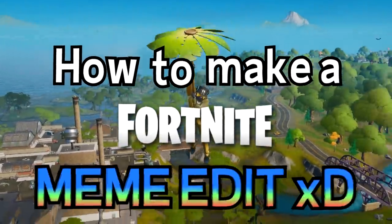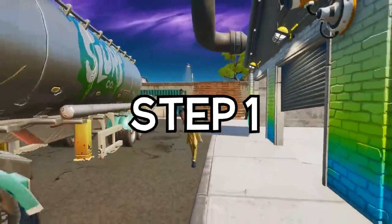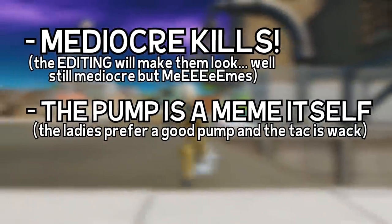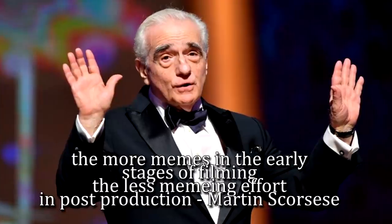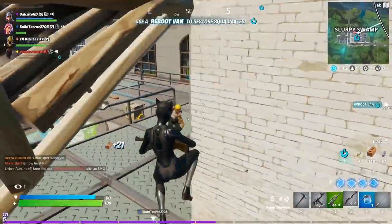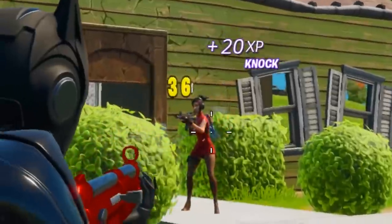Welcome to how to make a Fortnite meme edit. Step one: get some mediocre kills, preferably with a pump shotgun. It's good for memes. Martin Scorsese once famously said the more memes in the early stages of filming, the less memeing effort in post-production. It's perfect in the new season because no one will know if you're killing bots or real players.